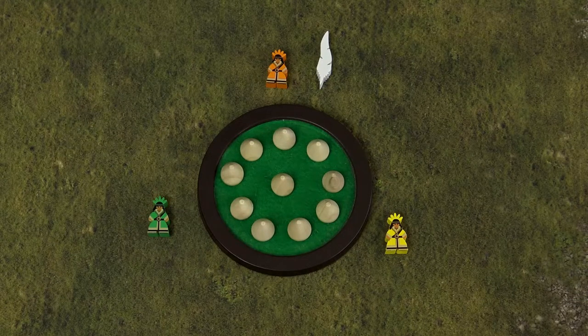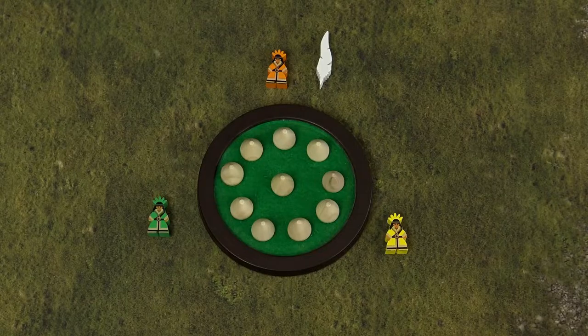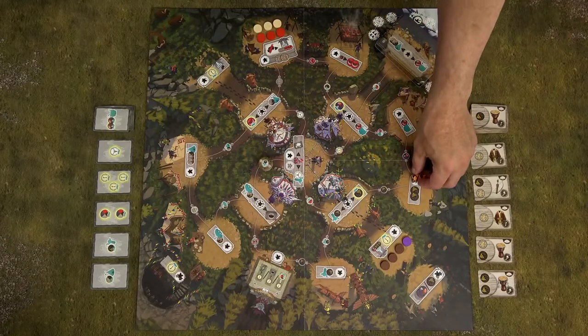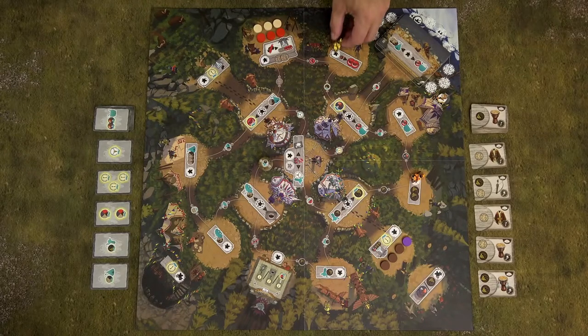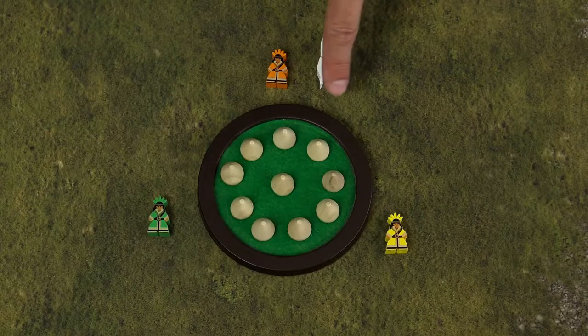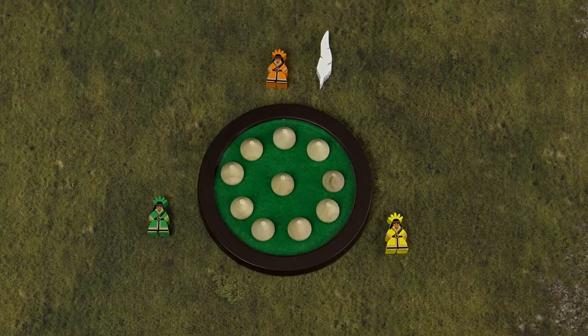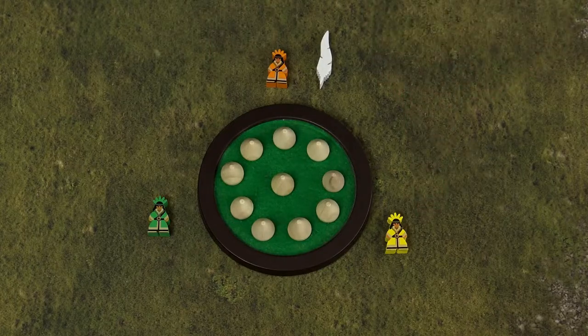In the first phase, starting with the first player and going clockwise, each player places 1 nomad — do not perform the action yet. Then the next player places one nomad, and so on. It may happen that a player has fewer nomads in reserve than other players; in that case, simply skip that player's turn.